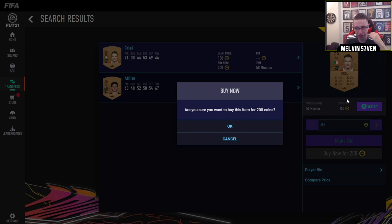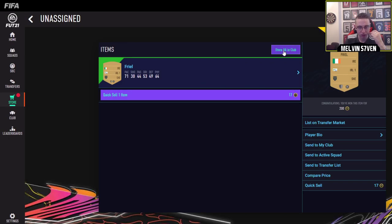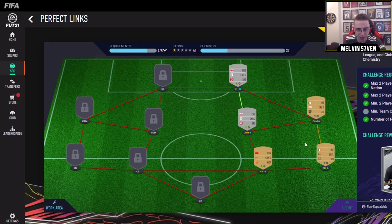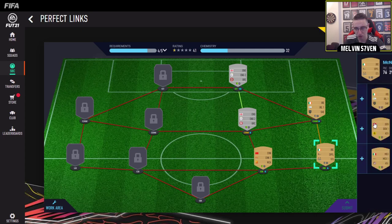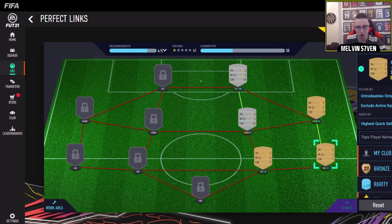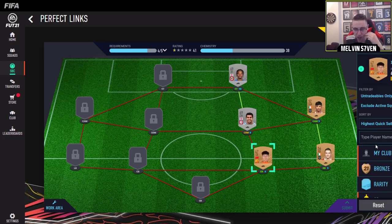What league is he from actually? He's the Irish league, so that should be fine. Unassigned, storing club, SBC - here we go again. That was a right back, wasn't it? Swap player. Now we're on 38 chemistry - okay, we're getting better. Same nation, same club. So if I got someone from league... Championship. Can I get a championship centre-back? Let's have a look. Bronze, centre-back, league.